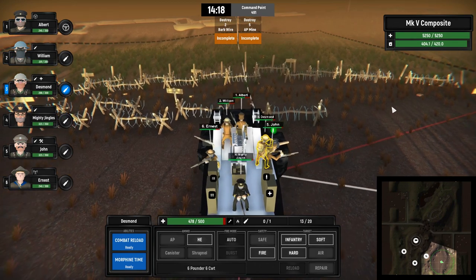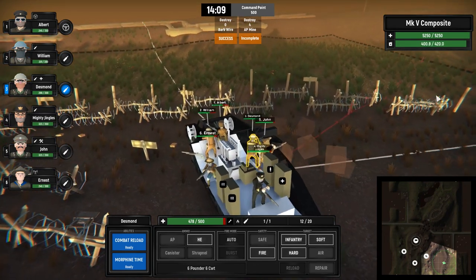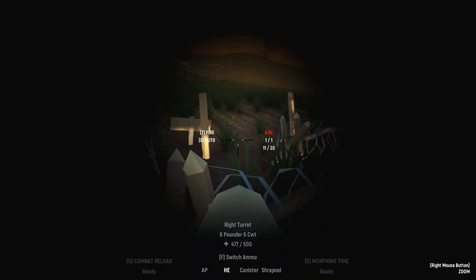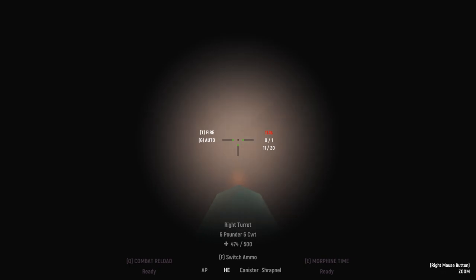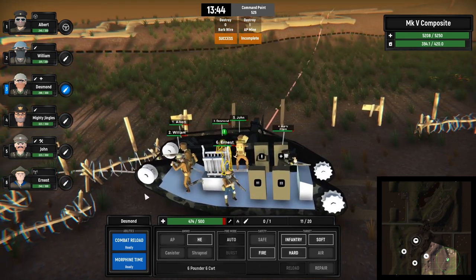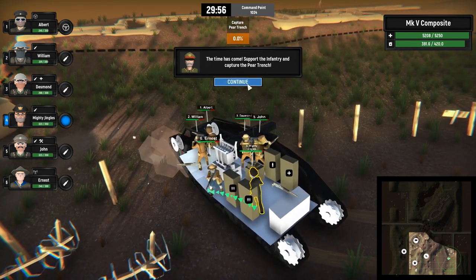Two more barbed wires and five more mines. Let's take out this barbed wire over here. As soon as we're loaded we'll take out the next one. And one more mine — there seems to be a mine in between the barbed wire. Blow up the mine. There we go!